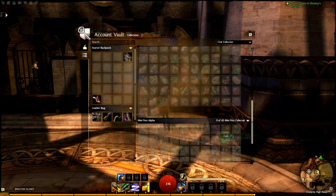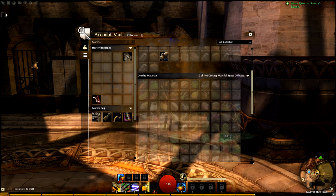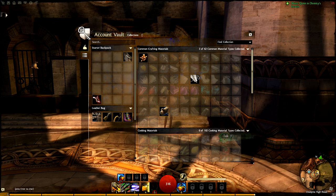The collections tab all by itself is a great feature. Keep in mind that all of your bank storage, including the collections tab, is shared by all characters on the same account. It's a great alternative to mailing things back and forth, even if it means that you can't create additional characters just for extra bank space. Note that you can place soulbound items in your general bank tab, but only the character that the item is bound to can take them out.